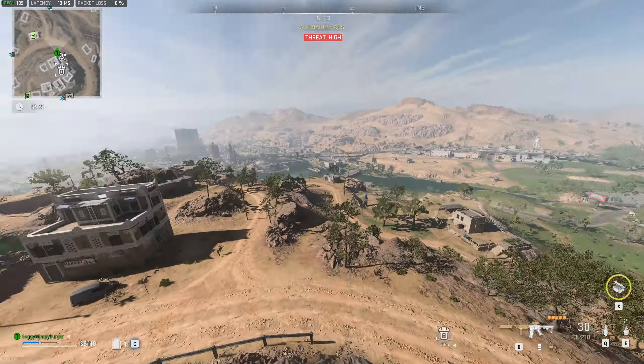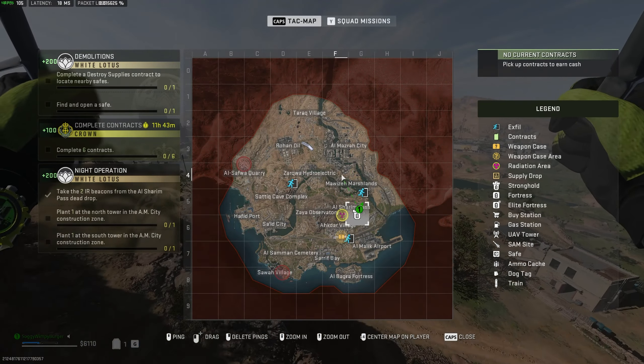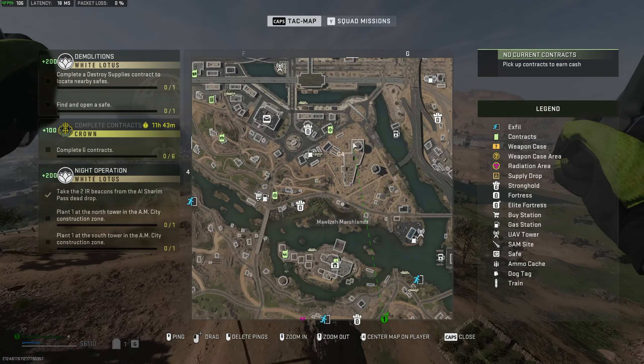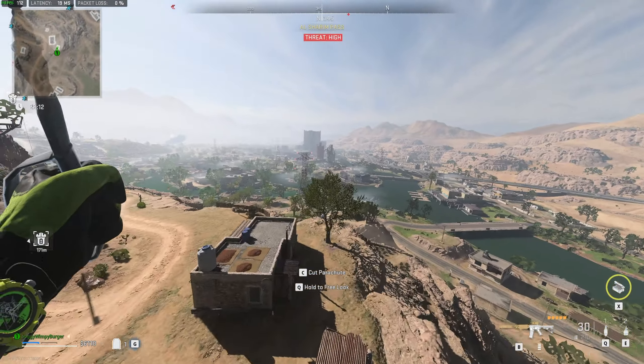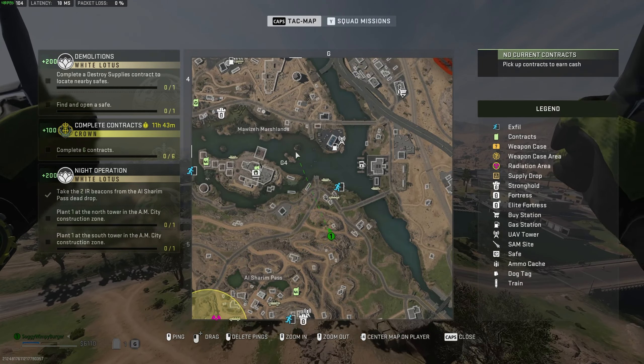Let's get out of here and towards the Al-Mazra City Construction Zone, all the way up here on the far east, around F4 and G4. There are two big circular towers that are very easy to spot, and we need to place one marker on top of each one of these. Very simple.